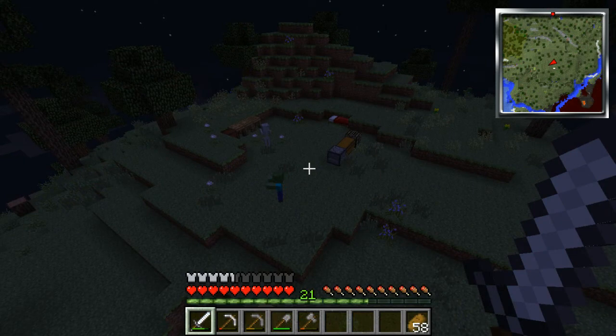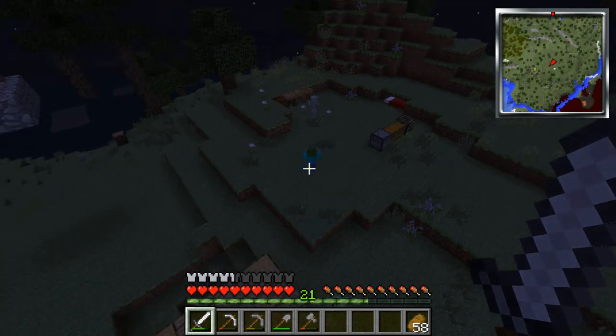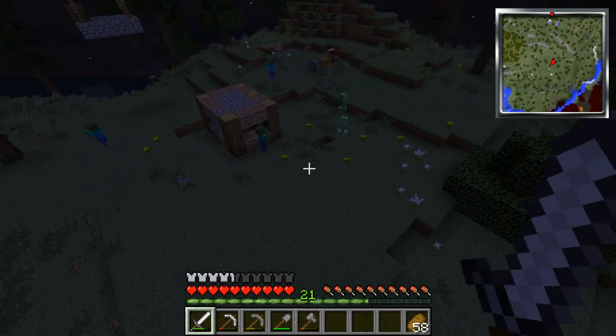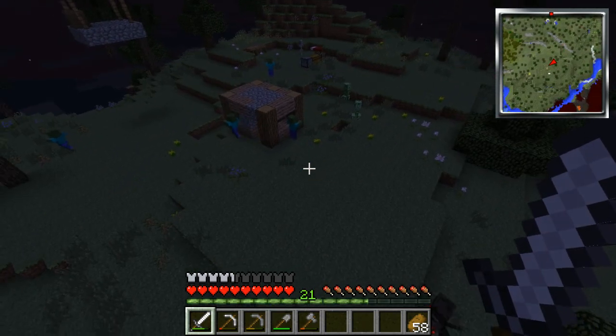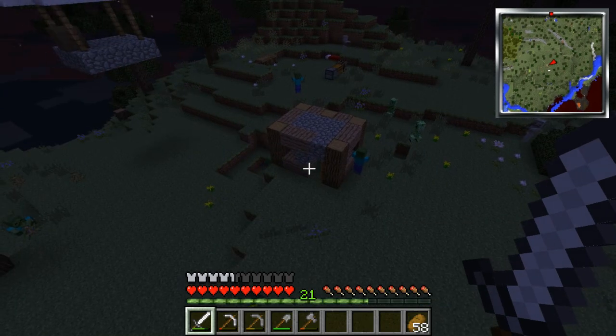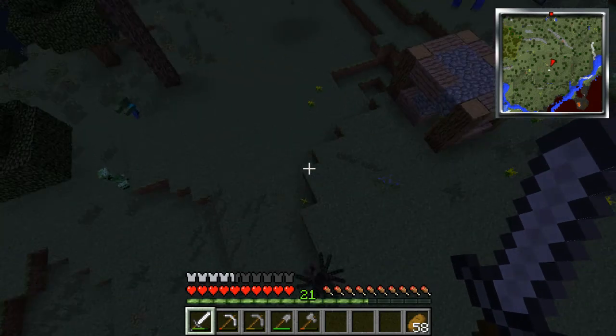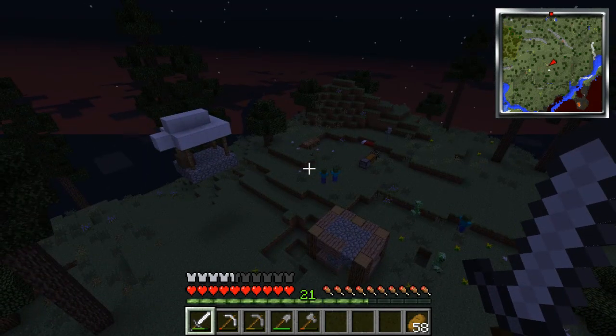Hello viewers and welcome back to Attack of the B Team. This is episode 4 or 5 or 6, I believe. If you couldn't tell, I'm flying in the air. Look at how good I am at flying. That's because I went caving like I said I would, and I killed a bat and now I can fly, and this has made everything so much easier.